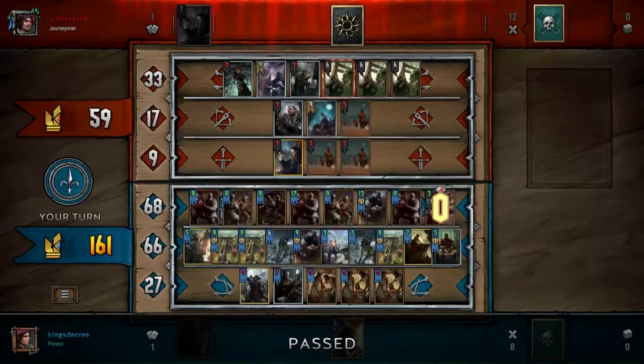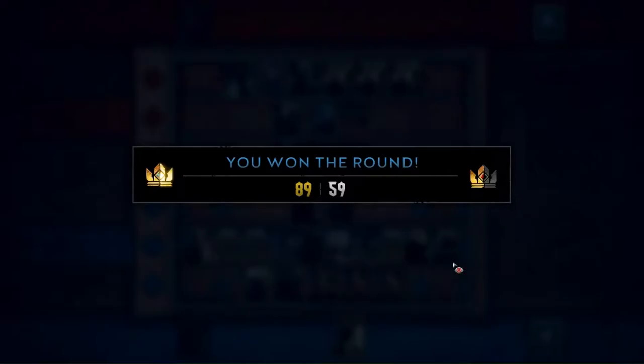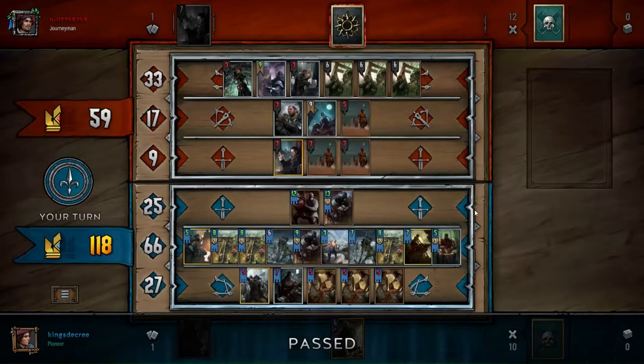I do actually end up winning. The final strength was 59 to 89, and that's a testament to how powerful my deck was in round three, especially since I had extra cards to spare — which most decks very much would not. So this is kind of a rambly complaining video, but above all else: mill is boring as hell to go up against.